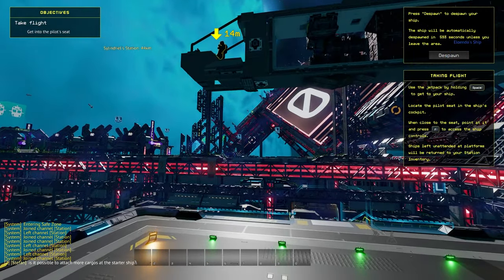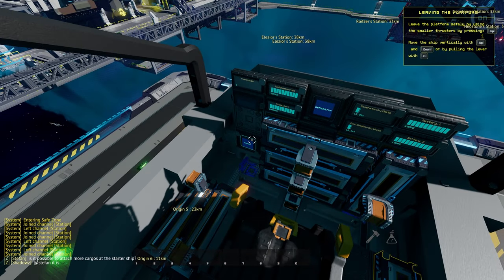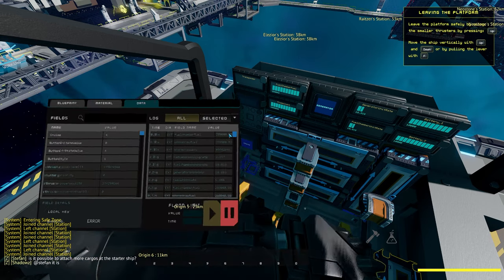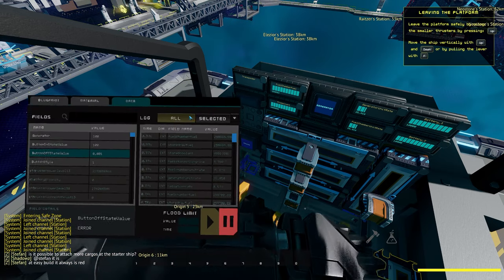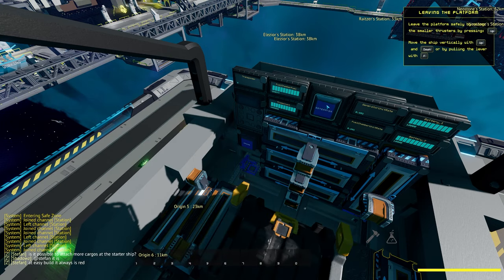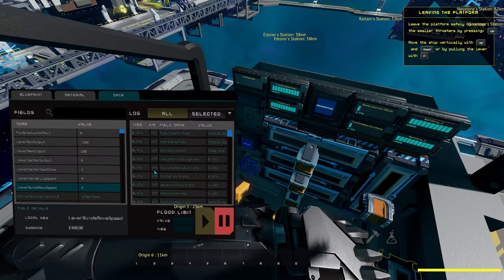Next up is an explanation about ship controls and then mining in the belt. After spawning the ship, I'd suggest changing your controls a little bit to make flying feel nicer and have the ship waste a little less fuel. I set the cruise button's off-state field to 100, all the levers' center deadzone to 0, centering speed to 100, and binds move speed to 8. Then the generator button's on-state field to 22. This will do fine for a stock laborer, though don't forget to turn it off and back on after changing the value.